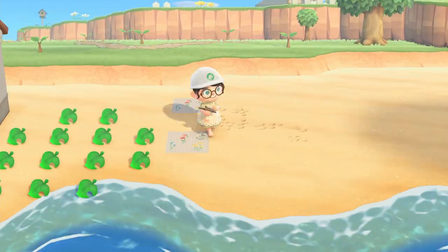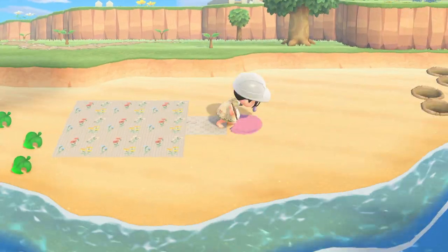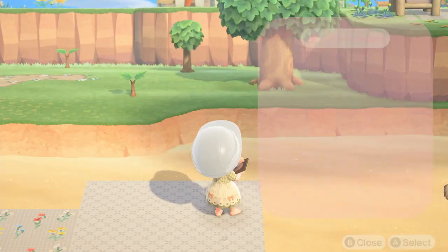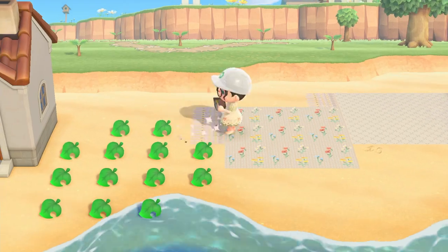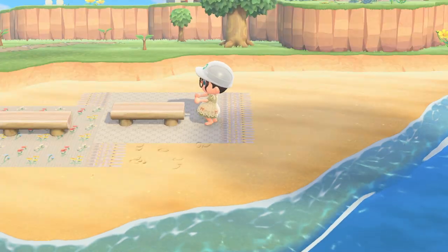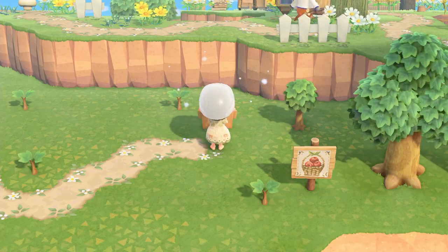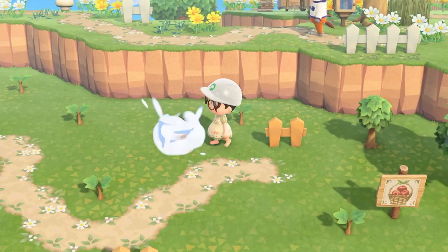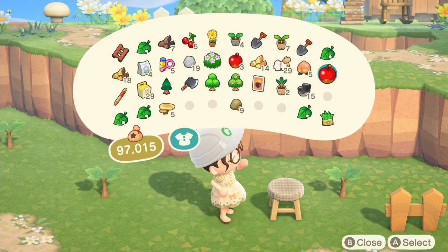Once I had all the trees planted I moved on to decorating the little beach area in front of the orchard. I decided to do a picnic spot because I wanted to use food items made from the fruits in the orchard. I used a really pretty flowery blanket and also a white one — I love doing this overlapping look because it adds a little bit of extra dimension to your picnic spots. Oh my gosh, how cute is this apple sign? I love this custom design, it's so well done. As always, all the custom designs I use are written in the description box, so check that out if there's any you want to use.